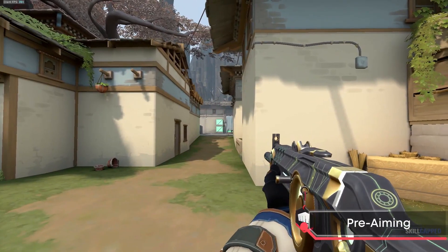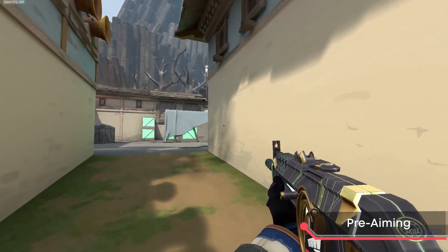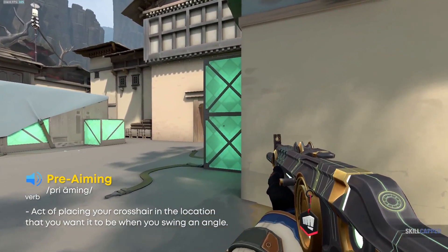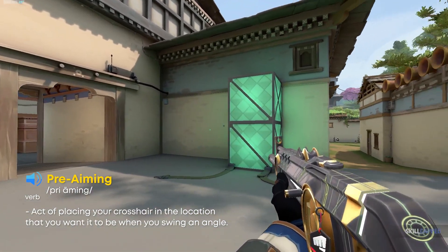It's time for us to talk about the two types of crosshair placement that you're going to want to implement when you're clearing angles as a player. First off, we're going to be talking about pre-aiming and when you should use it. Pre-aiming is one of the two fundamental types of crosshair placement you'll be utilizing when clearing angles. Basically, what this refers to is not aiming at the angle at which you think somebody will swing you — what you want to do is aim at the angle where you want your crosshair to be positioned when you swing the angle.